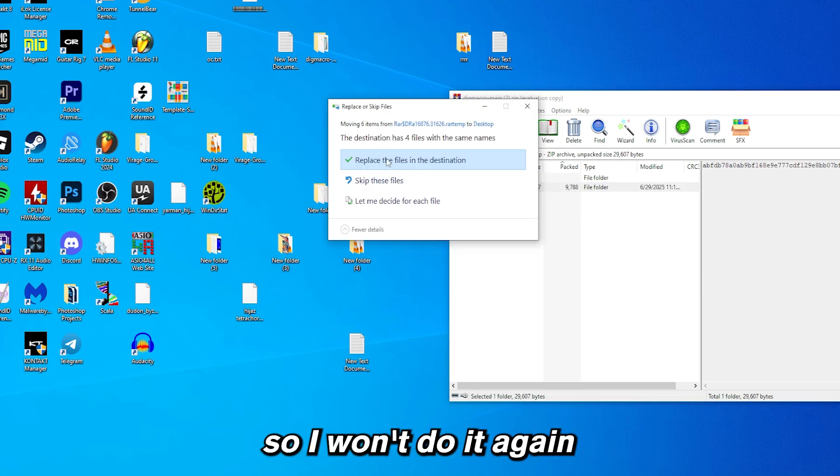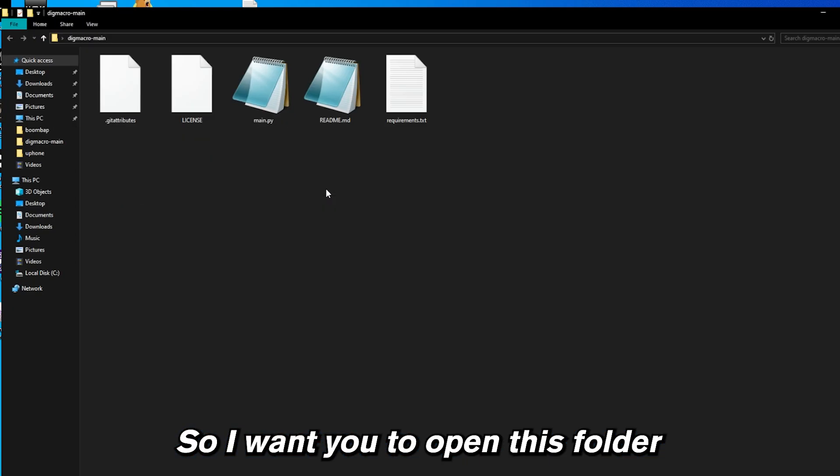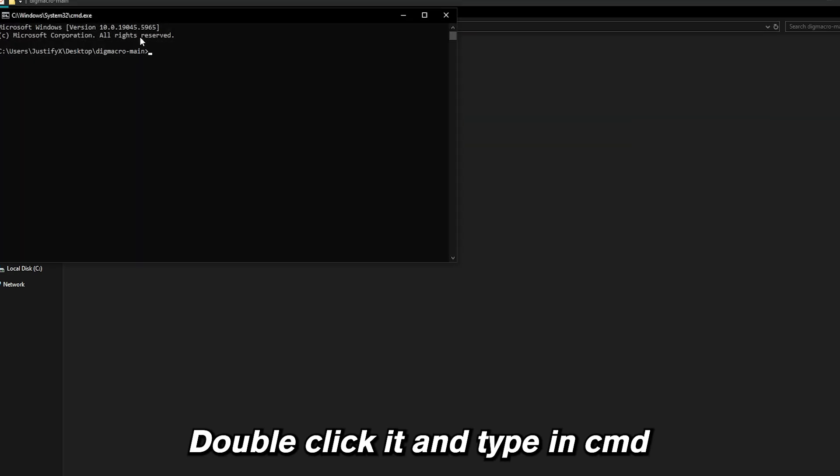I already have one here, so I won't do it again, but it should look something like this. Open this folder and in the address bar where it shows the location of the file, double-click it and type in CMD.